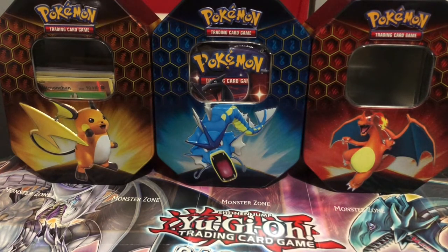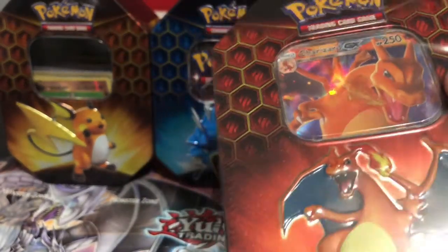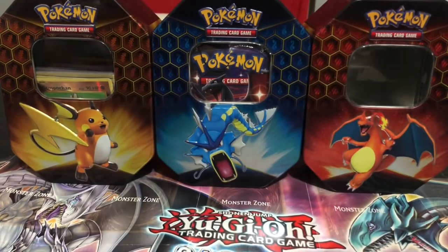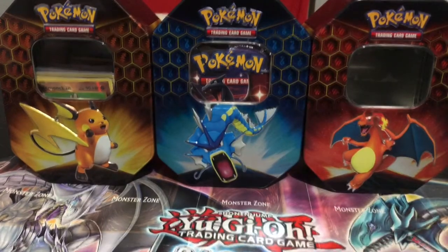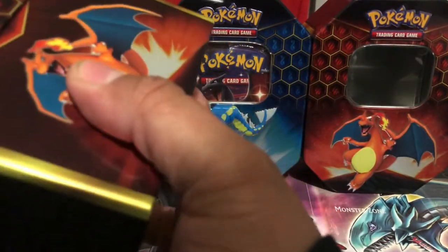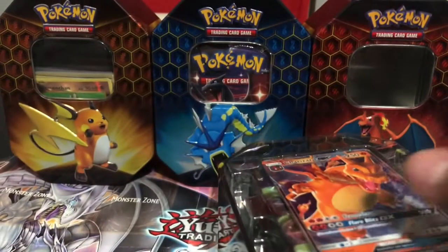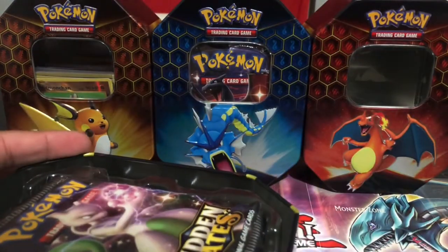What's up YouTube, welcome back to the channel! For today's opening, I found this at Target — three Hidden Fates tins. Hopefully we get that Charizard. There's a Charizard, a Camerupt, and then another Charizard, so it's two Charizards and a Camerupt. I'll start off with the first Charizard tin, then the Gyarados, and then we'll go into another Charizard. We won't even look at the promo card — everybody knows the Charizard — we'll save that for later.